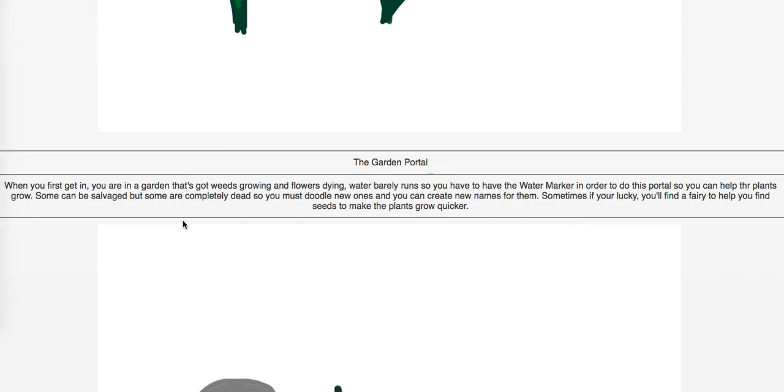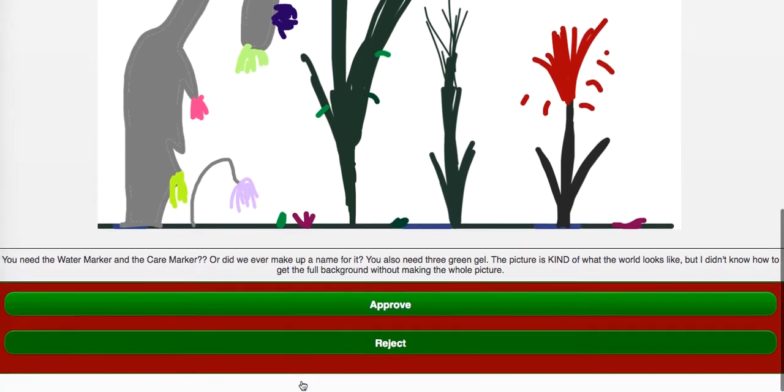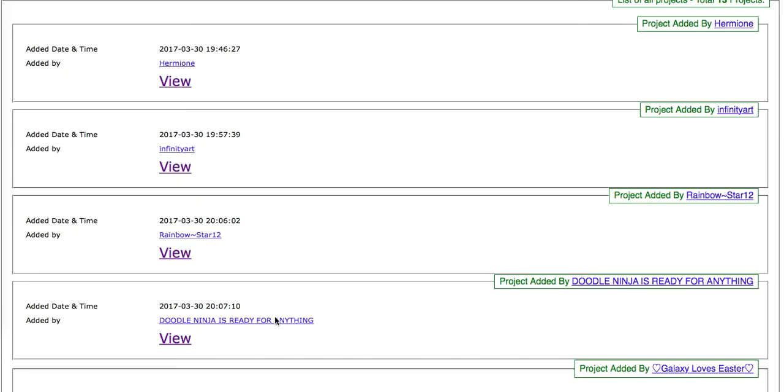Sometimes if you're lucky, you'll find a fairy to help you find seeds to make the plants grow quicker. You need the water marker, the care marker, and three green gel — that's to build the portal or get into it. The picture is kind of what the world will look like. My question is: do you complete the portal, or do you just go through it? Let me know what you think. I'm going to go ahead and approve it — I think it's an interesting idea.